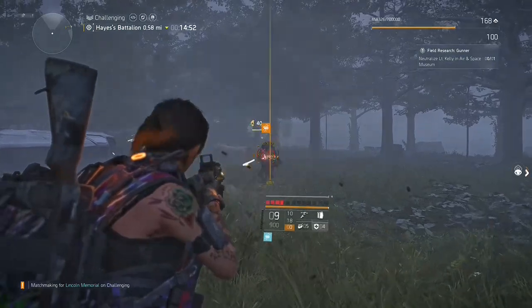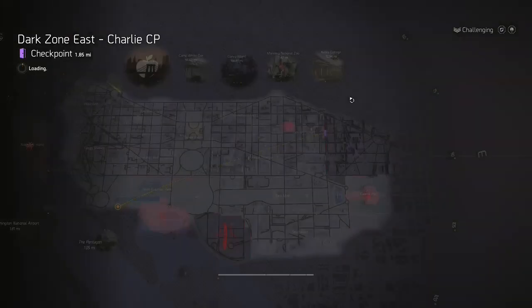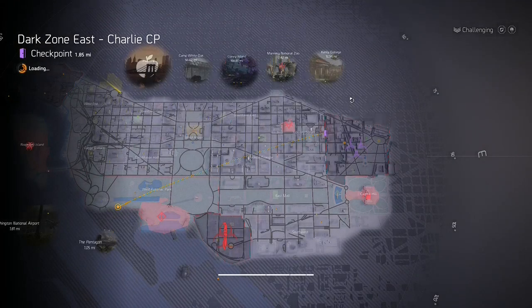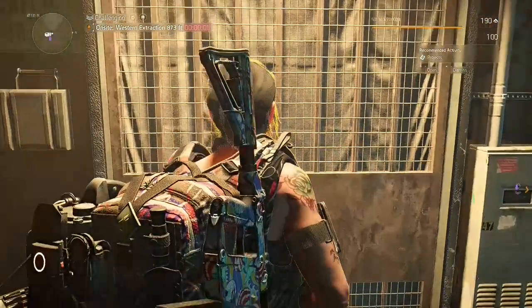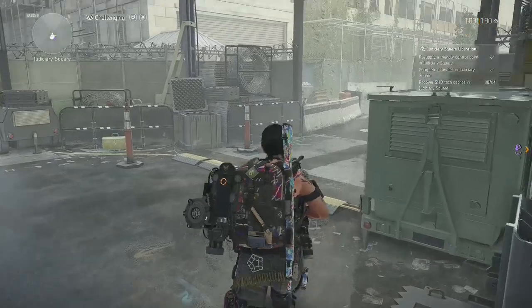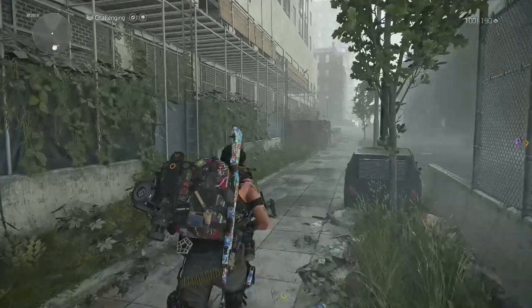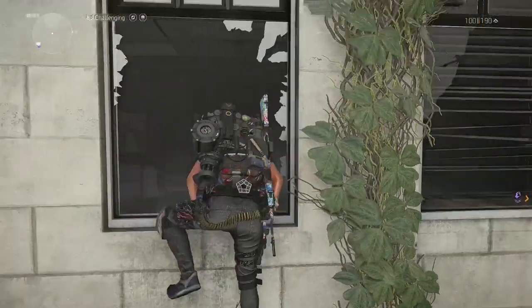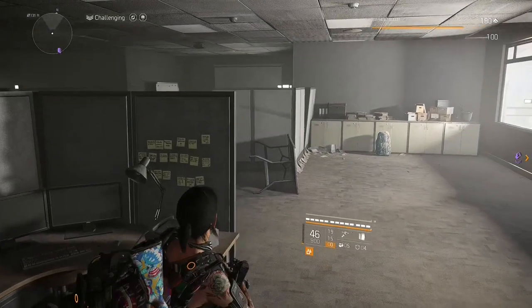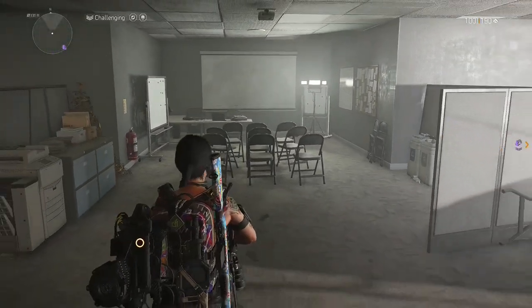Our third spot is over in DZ East. We're not actually going into the DZ — just going to the checkpoint called Charlie checkpoint, the northernmost one up top. Leave out the door and head directly to the right. You'll see some ladders up on the side of the building — climb up and he'll be inside those office buildings. I usually don't find him here, but every once in a while you get lucky and it's a really close spot.